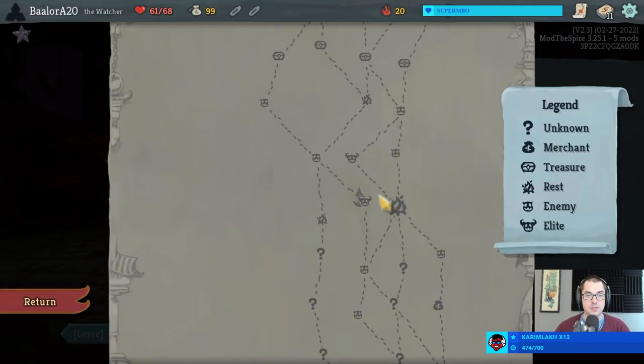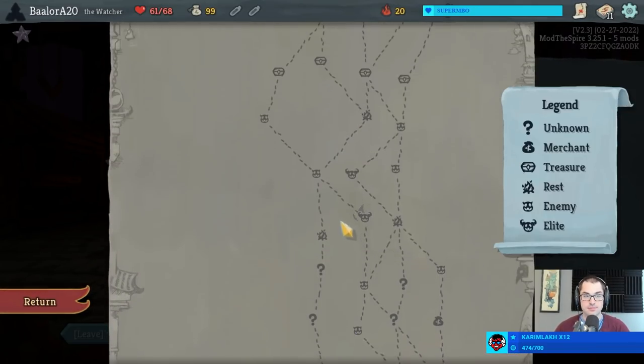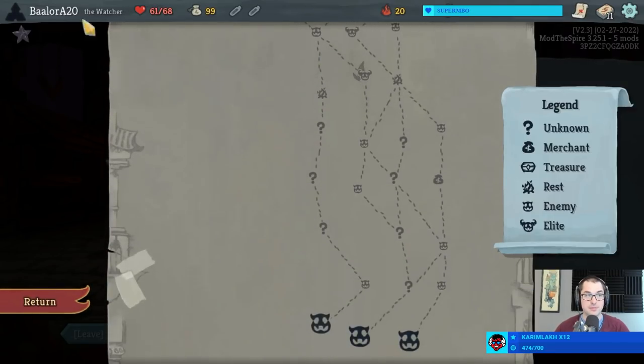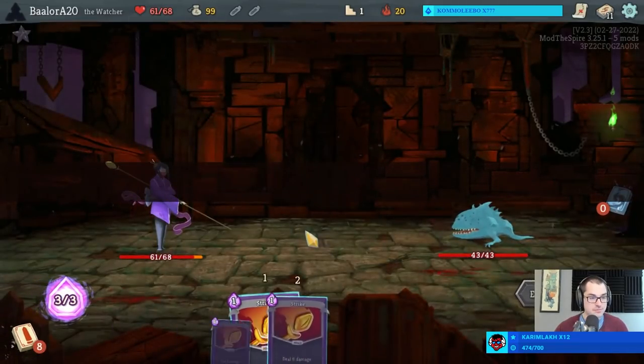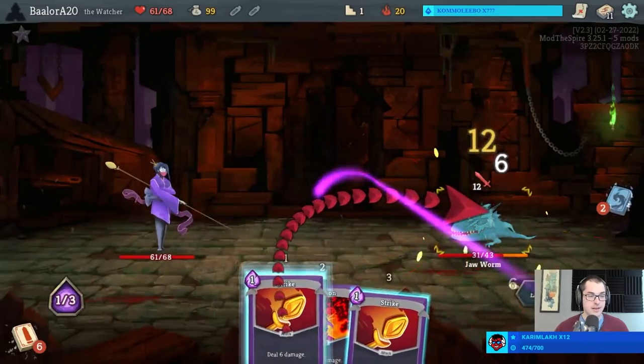Black Star means we're getting extra relics from elites, so as long as we can kill just a few we'll be showered in rewards. Just do the burning elite, get Wing Boots, and it all follows from there. Wing Boots would be an incredible relic to find during this run, whether we find it Act 1, Act 2, or Act 3.